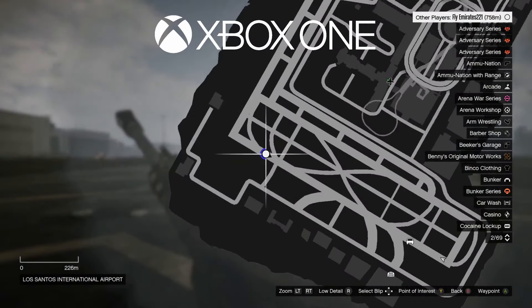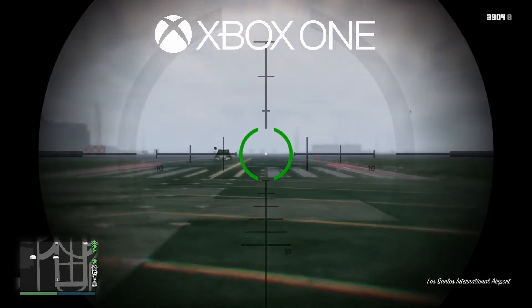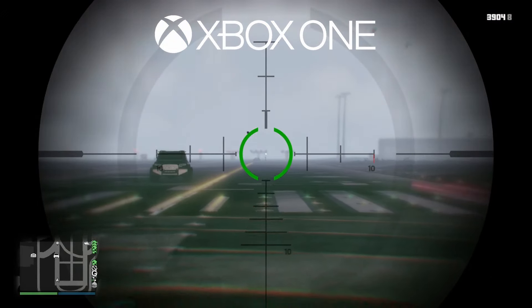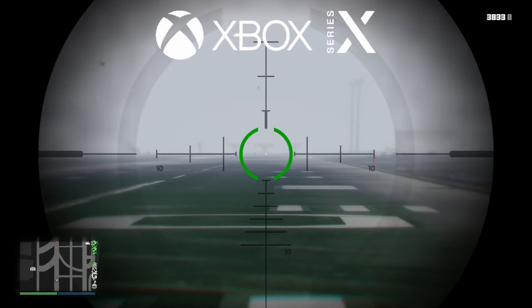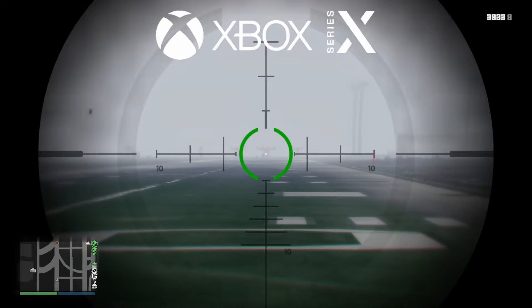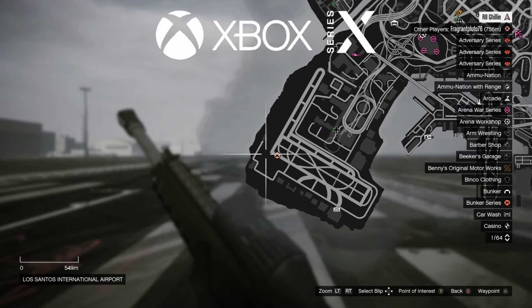This last test is more of a test to whether anything was flat out improved on the Series X. We're testing how far you can see a player through the sniper scope in an invite-only lobby. On the Xbox One, you can see players on foot as far as 760 meters. And on the Series X, I got those exact same results. So render distance has not improved, as it's simply running the same code as the base Xbox One version — just with more horsepower to help it under loads.